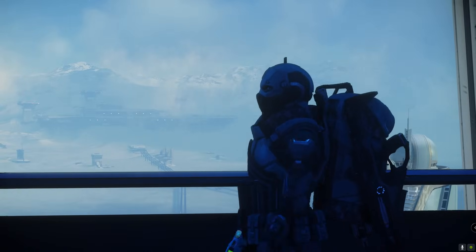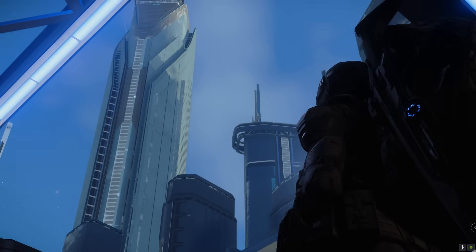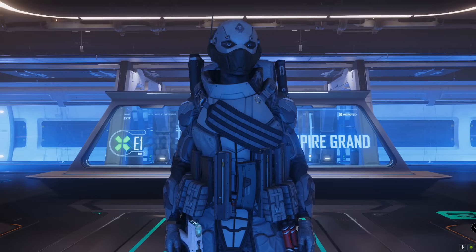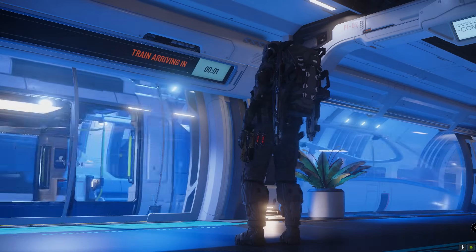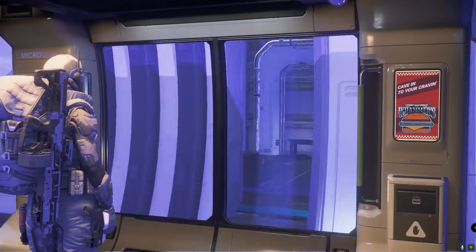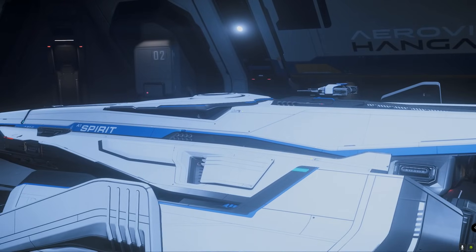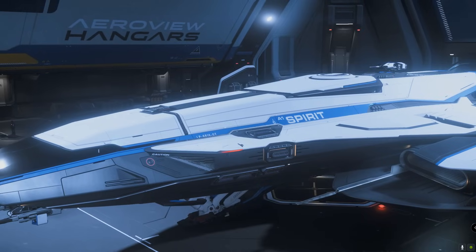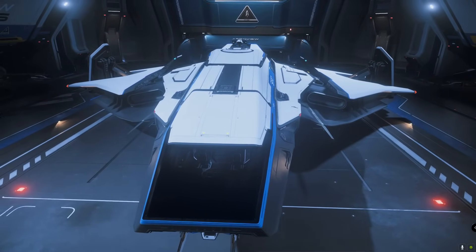We're a little behind on videos this week because this past weekend was CitizenCon 2953, and I'll be sharing my thoughts and excitement over the upcoming features in another video very soon. But just before the weekend we also saw the surprise release of a new ship — the Crusader A1 Spirit Bomber. Following on from last year's reveal of this sleek new design, I know many players were eager to get their hands on it. I was making my way to a hangar in the new Babbage spaceport to take a look for myself.